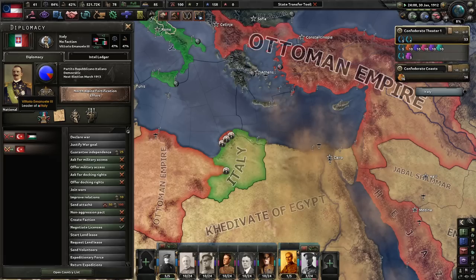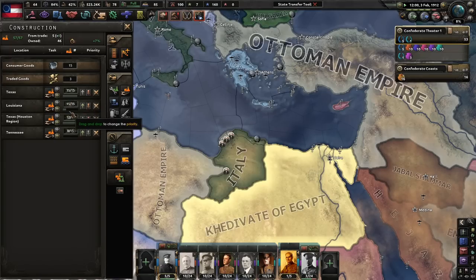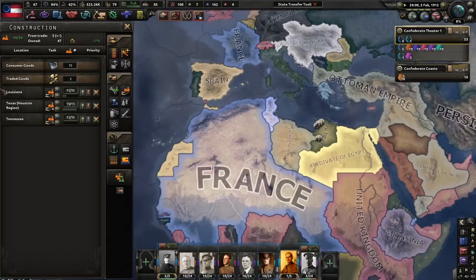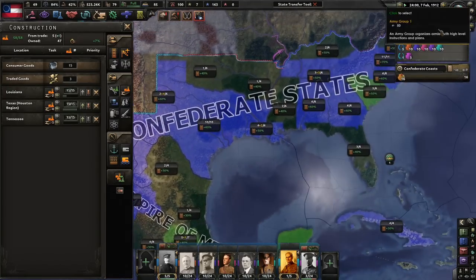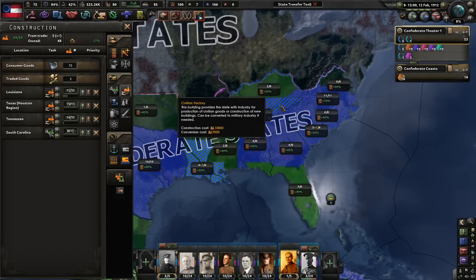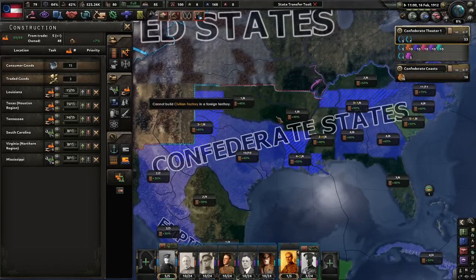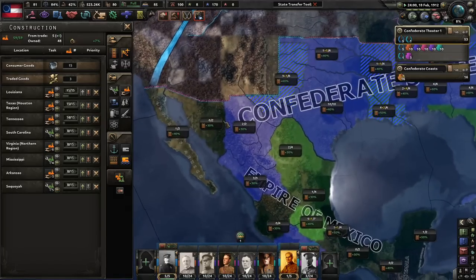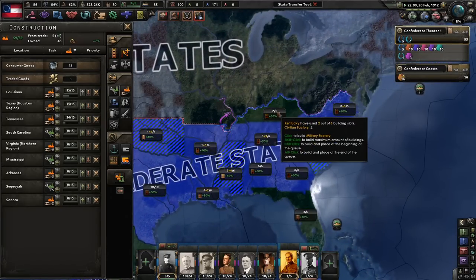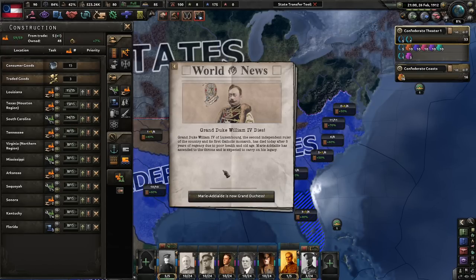Italy led by Vittorio Emmanuel III. That is 1912 - Happy 1912! We're still trying to build ourselves up, it takes forever. This will be done on August 10th. The next building will be done in South Carolina - I don't want to put factories on border states. Ship-wise I think we have enough ships. We'll do a ship there too. So now we have a plan of how we're going to manage our production of factories.